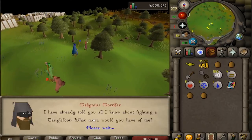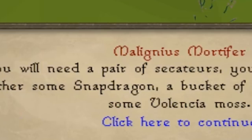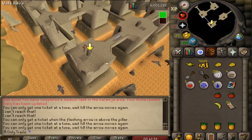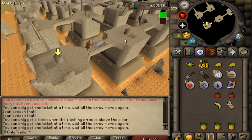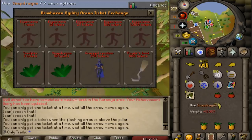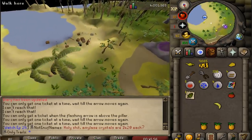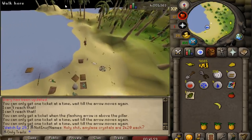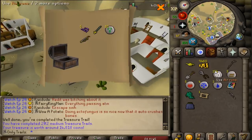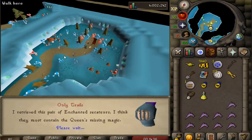I'm doing Fairy Tale Part 1 — you need about three special items to give to the nature spirit. No need to panic though; I can just get 10 agility tickets from the Gnome Stronghold agility course and then buy myself a snapdragon. I actually did enjoy this type of agility training. That's my one snapdragon I need. Now to get my super compost and my Volencia moss — my Volencia moss should be right above Shilo Village, so that's pretty handy. Let's head over to Falador and collect our super compost. And that's Fairy Tale Part 1 completed.